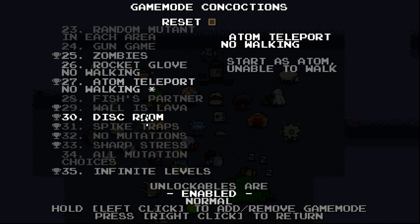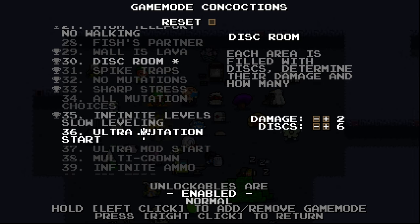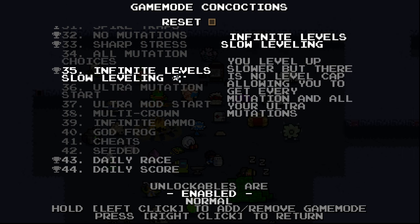Start as atom, unable to walk — oh god damn. Each area is filled with discs. Infinite level, slower leveling — that's kind of interesting.